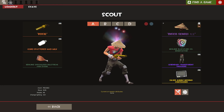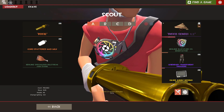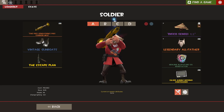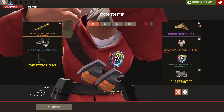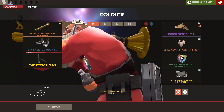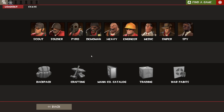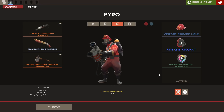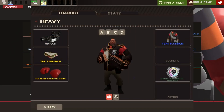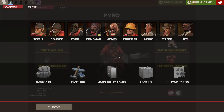Hey guys and welcome to a new video. On your screen right now you should be seeing me looking through all of the new Blackfish Co. medals on all my classes. I donated $25, and for those of you who also donated $25 to the Blackfish Co. charity event, you will now have this item in your inventory — if you don't, it should be there within the next couple of hours. If you donated $15 you'll get a silver one, and if you donated $5 you'll get a bronze one, both on screen right now.